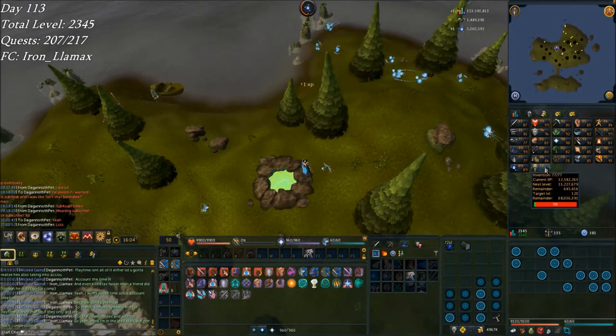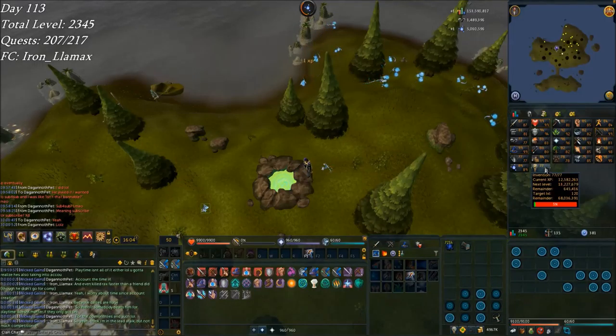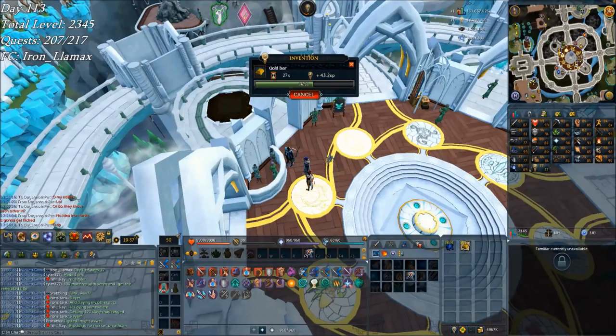I'm going to get Invention to the 120 minimum, and that's a lot of charges left to go. As you can see, I'm currently disassembling gold bars for simple parts. I ended up collecting like 41 divine charges worth of energy — that's 400 energy at a time. That took quite a while.